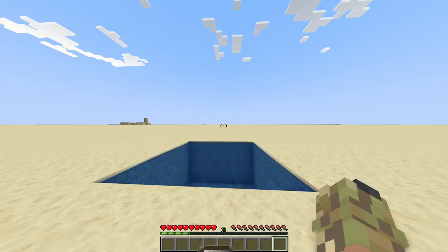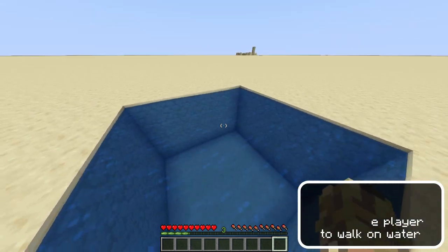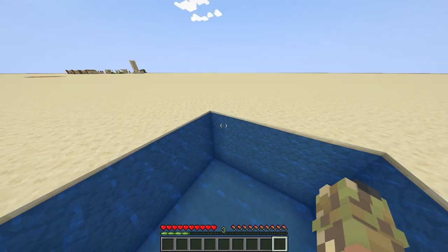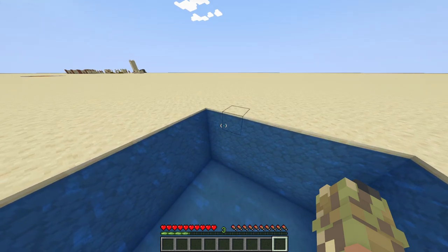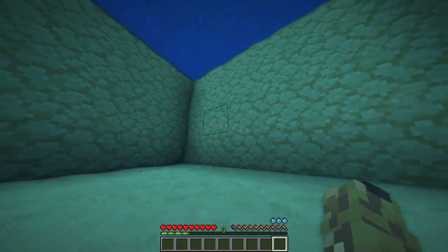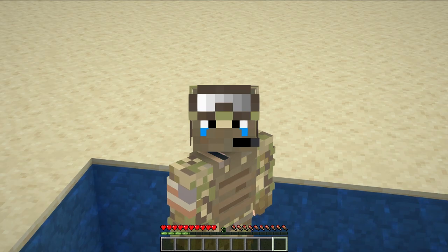The next hack is Jesus hack, and I'm going to see if I can walk on water. And I can. I am kind of moving slow and I can't jump. That's kind of disappointing. I also made it so you can actually sink underwater by holding crouch, and it seems like it works. I can swim underwater as long as I'm holding crouch, and when I let go, I go back up to the surface, which is pretty cool.